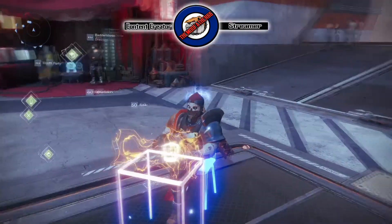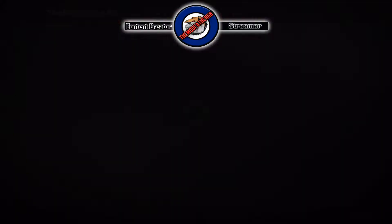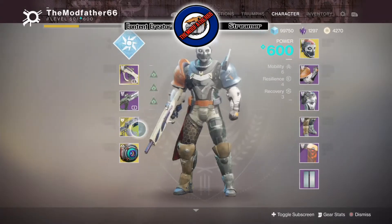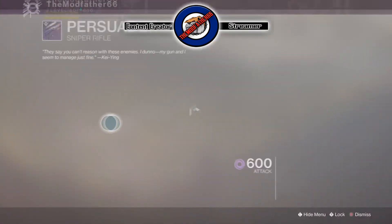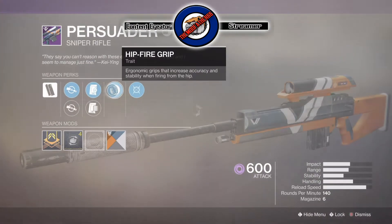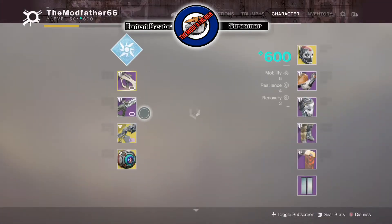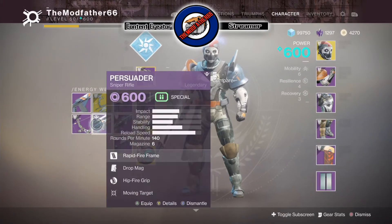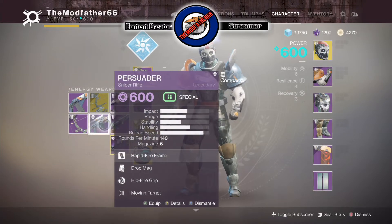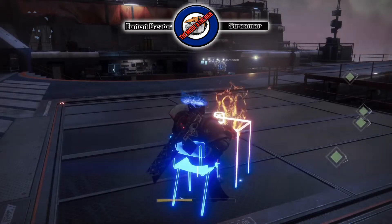Black Armory has just launched. We've been able to get hold of some of the weapons earlier from the saboteurs and the nightfall strike. Speaking of getting weapons from the nightfall - look at the roll on this Persuader sniper rifle: hipfire grip and moving target with drop mag, as if I'm going to be doing 360 no-scopes. If you've had a worse roll on a weapon than that, comment it down in the section below.